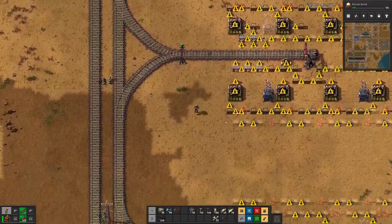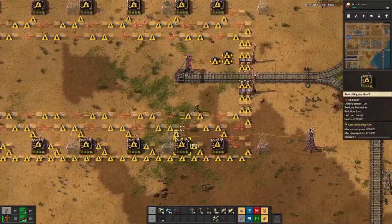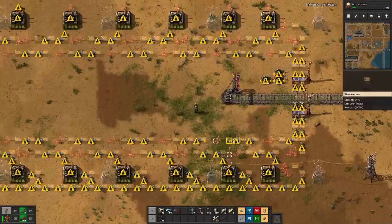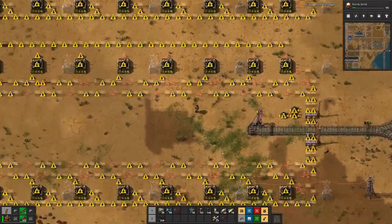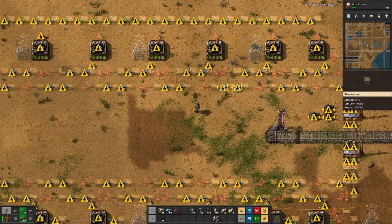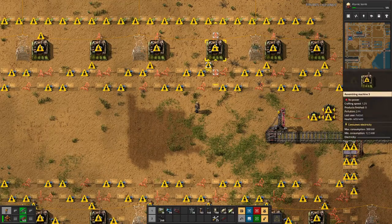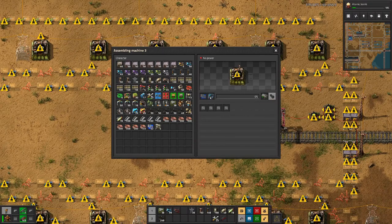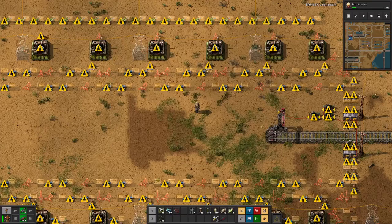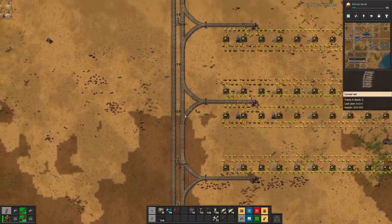Then I will just run off quickly, fetching the missing ingredients and also fixing this line here. And I think for this one we don't need stack inserters on the outside, because this takes 30 seconds to craft and we need one item for each unit — so we don't need a huge amount of throughput there.